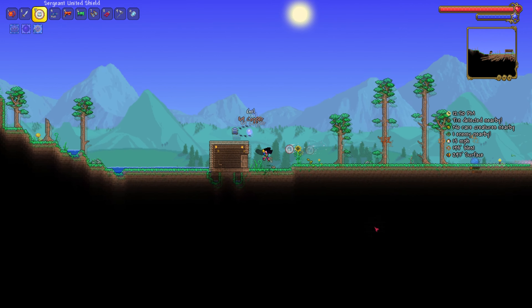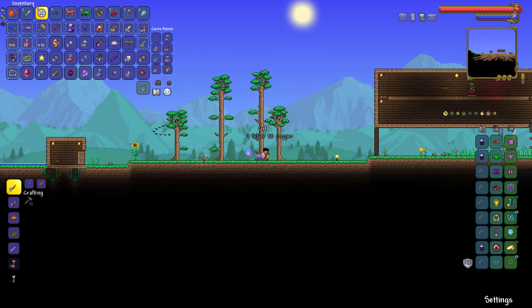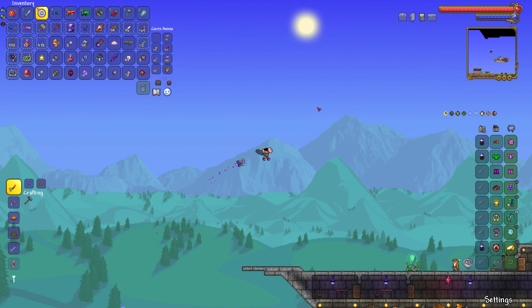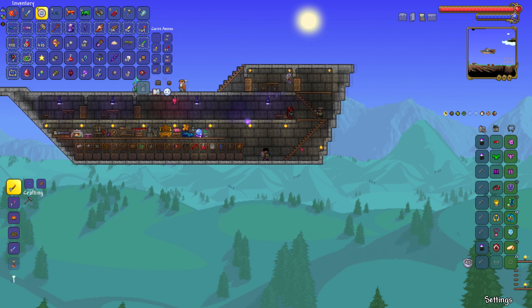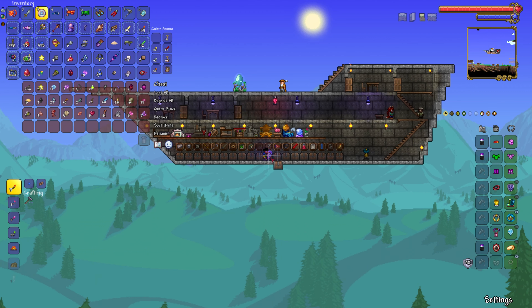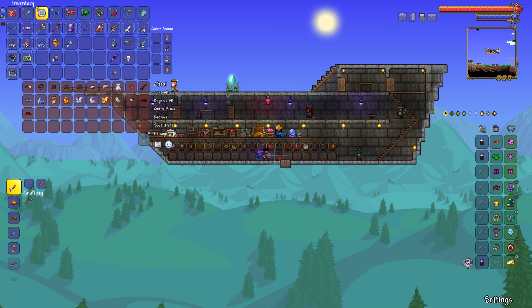So if you remember correctly, in the last episode we went spelunking in another world and collected a bunch of stuff, including this Crystal Vile Shard. It ignores 10 points of enemy defense — that's actually better than I thought. It's piercing and persistent, so it's going to be useful. We're probably going to need mana potions for using it though, because we don't have a lot of mana.